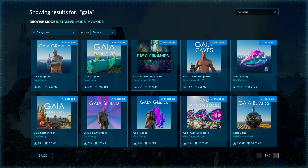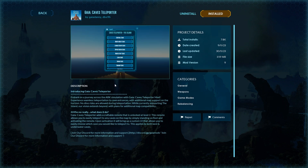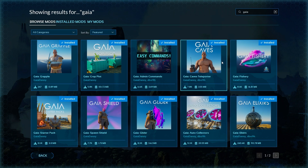This one is more for server runners and some solo players - it just makes commands really easy and opens up a UI that is really nice. The caves teleporter will bring you to all the individual cave locations, which is very useful especially if you're playing solo and don't feel like waiting 30 minutes to travel across the map.